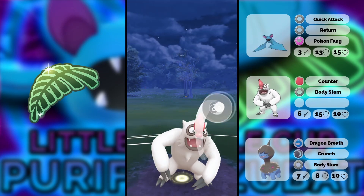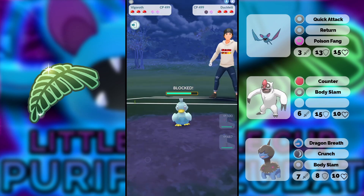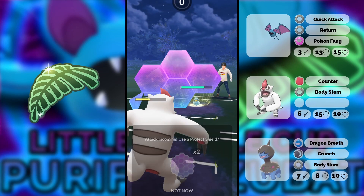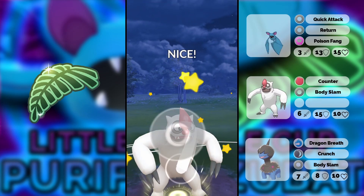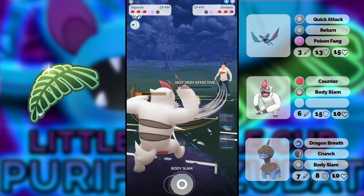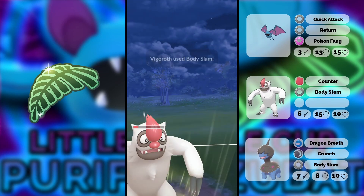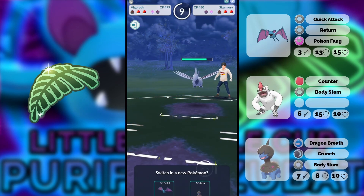We see the Dwebble coming in and we can get a shield there. I shouldn't have shielded that, I guess. We can go for just some more Body Slam spam and we should be fine. We get no shield on the next one — we can actually realign the Pokémon. We see Skarmory — Skarmory is a little bit of a problem.